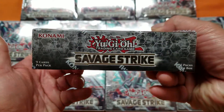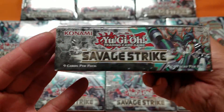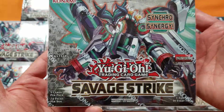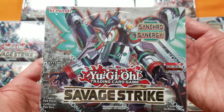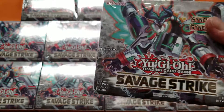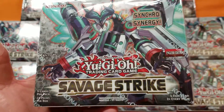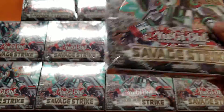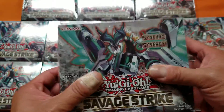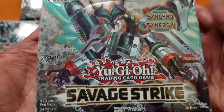It's a highly anticipated set that people have been waiting for, right after the ban list. Pretty nice set so far. Hopefully my luck is good and I picked the right box out of 12 from the case. Hopefully I pull the Pot of Extravagance — it's like a $70 card, so it pays for the full box if I pull that. If I don't pull that, basically I lose. Because anything else, you won't make your money back from a box. But I got a whole case in, so I'm just going to take a chance and open one. Let's get cracking.